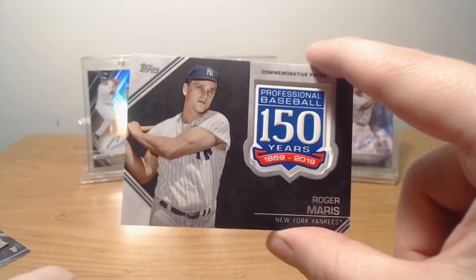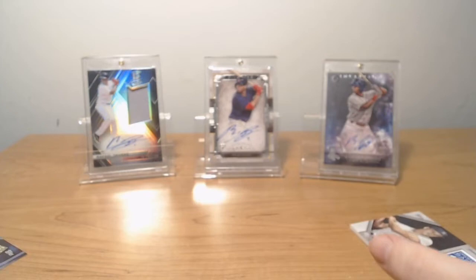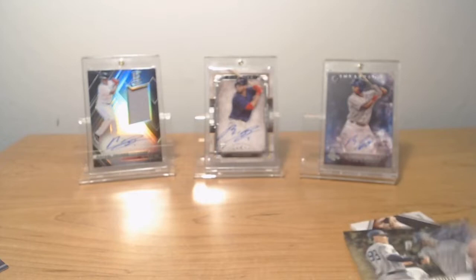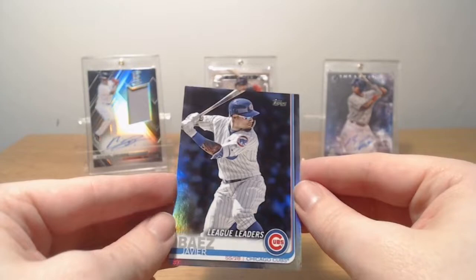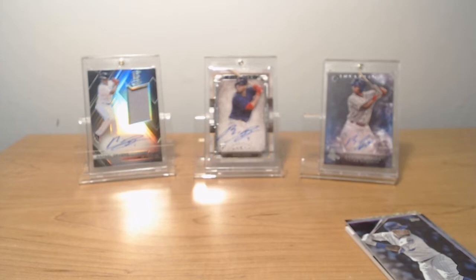Yankee fans will definitely like that card. I'll probably post it on eBay. I hope you guys did enjoy this. It wasn't that bad — we got the Altuve home run challenge, we got the Yankees win insert numbered out of 2019, and I got a couple of nice rookies. I got this Baez Prism Refractor, and I also got a Devers, and I always like collecting Devers. I hope you guys did enjoy this — please drop a like if you did. If you want me to open more of these, just let me know in the comments below what product, I'll try to get my hands on it. I'll see you guys later — take it easy, peace.